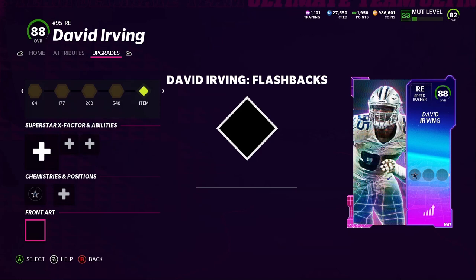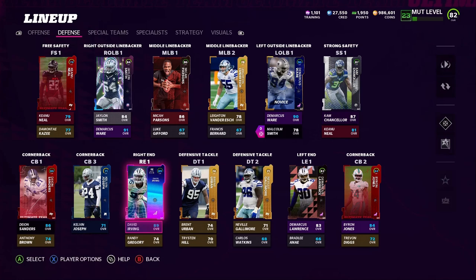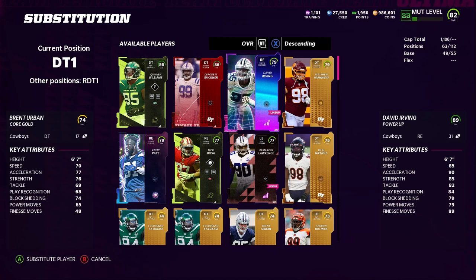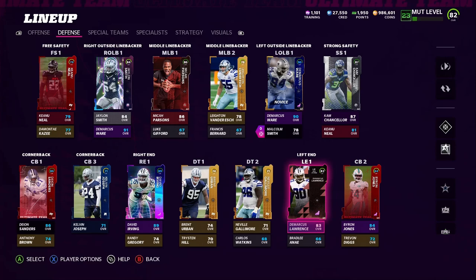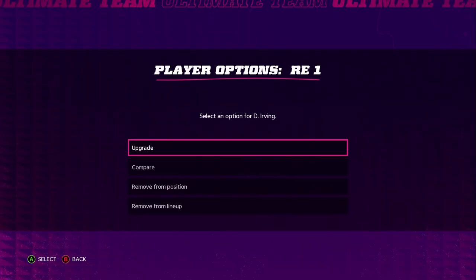Now let's see what he looks like as a defensive tackle and as a left end, and see if his overall changes. He actually boosted up to an 89 overall with Dallas Cowboy chemistry, which is pretty nice. As a defensive tackle he's only a 79, so it's not worth putting him there. As a left end he's only an 86 overall.